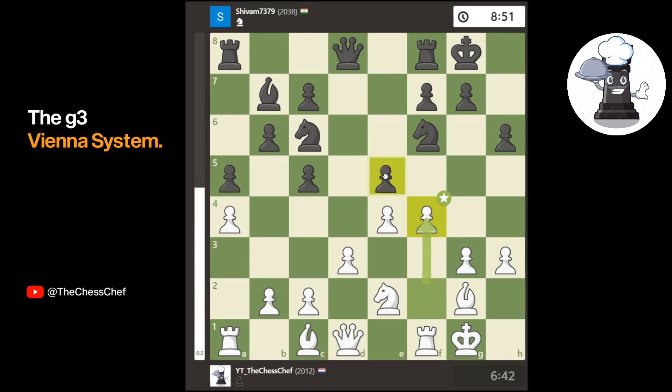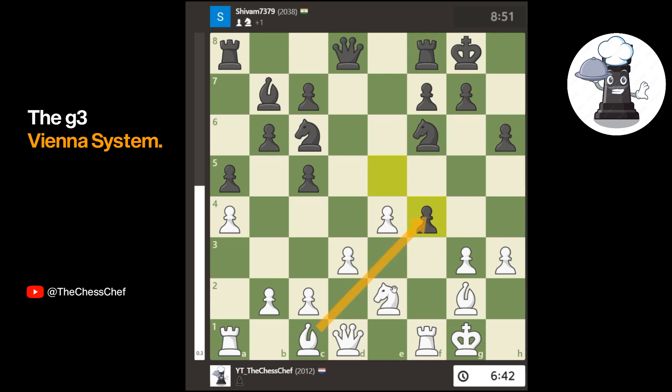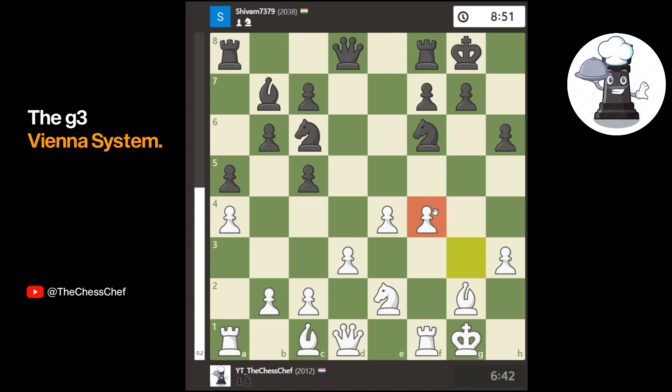If we take with the g pawn, my king is going to be very safe on h2 because there's no dark-squared bishop. Also, if the queen ever moves to d6, we can just push the pawn — the dark squares are very safe. Whenever we move to h2, we get this square for the rook, opening another line of attack. Whenever the rook is there and we play f5, this bishop can always take on h6, because he created that hook himself a few moves ago.